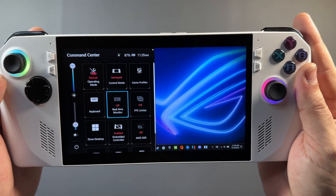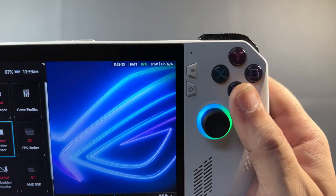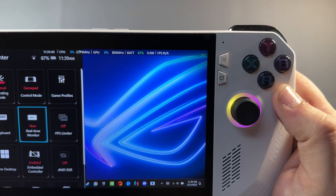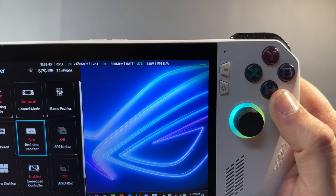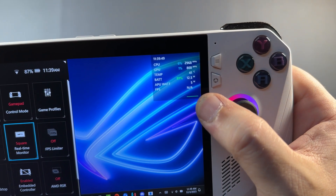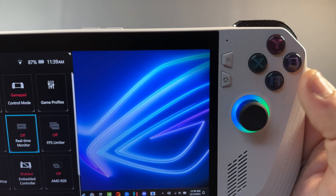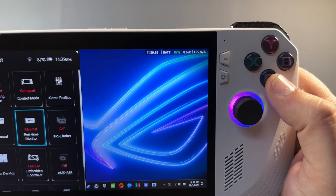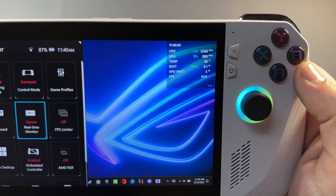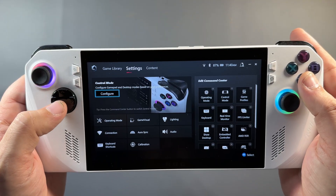The other thing is the changes to the real-time monitor. Maybe not a big deal, but because I do a lot of different testing — even though I use my own overlays from MSI Afterburner most of the time — I do appreciate these changes. We have the minimal bar up top showing battery and FPS, then the row which shows a bit more including frame timeline, and the square which also has frame timeline and more information. It's definitely a better version of the real-time monitor than what we had before, and I really like having that frame timeline there.